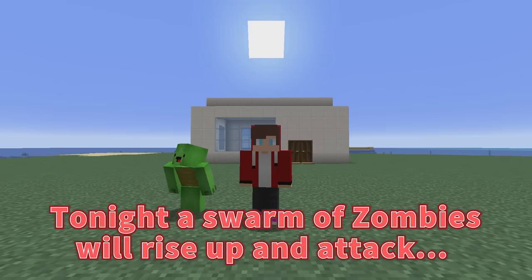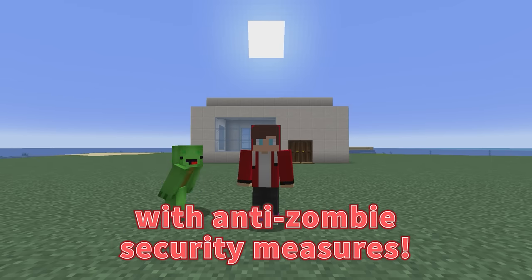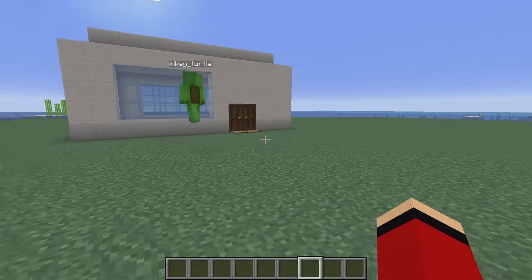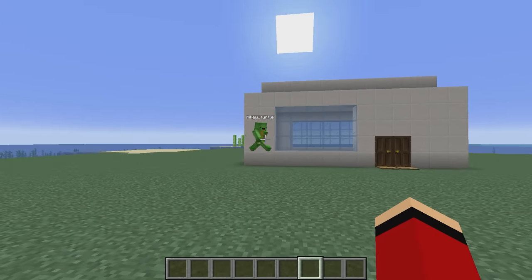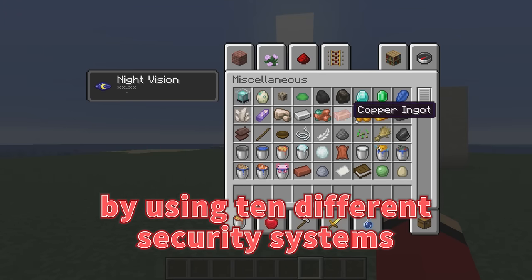Let's get started. Tonight, a swarm of zombies will rise up and attack, so we're going to reinforce this house with anti-zombie security measures. We need a security system! Hurry, JJ! For today, our plan is to protect this house by using ten different security systems.